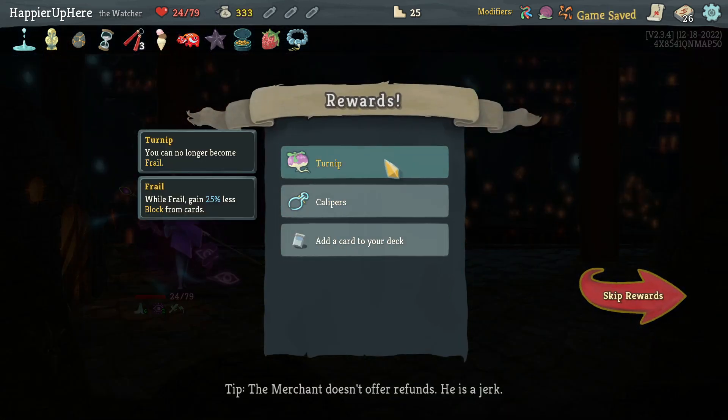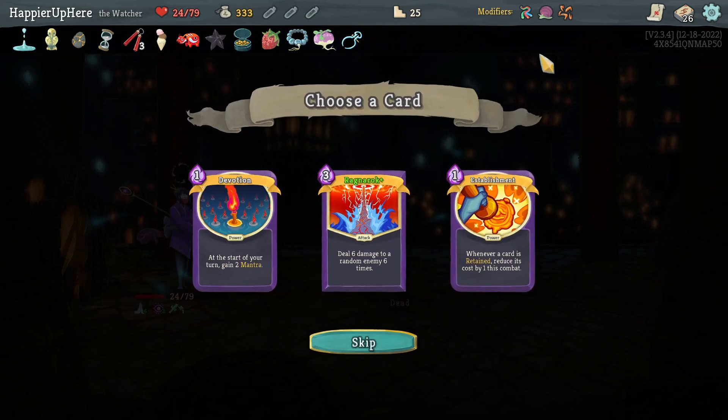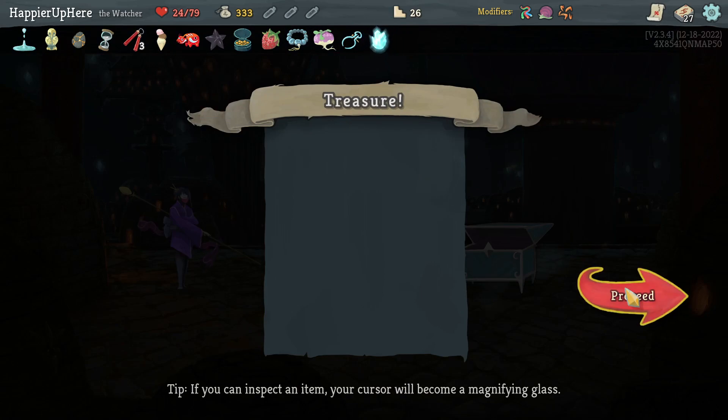Perfect! Got Turnip: you can no longer become Frail. And Calipers: at the start of your turn lose only 15 block rather than all block. Offered Ragnarok, Establishment, and Devotion. Ragnarok is pretty good — together with Omnisciences it might be amazing. Also got Frozen Egg: whenever you add a Power card into your deck, upgrade it.